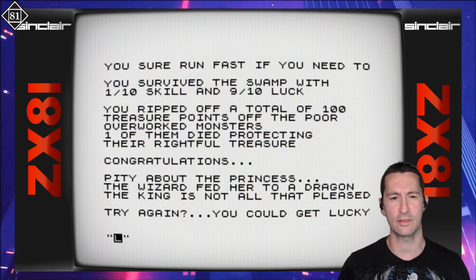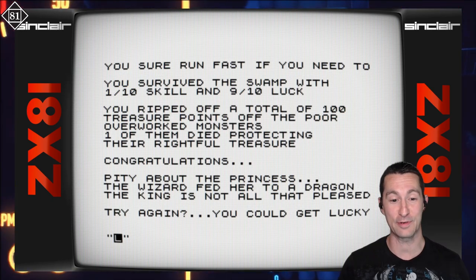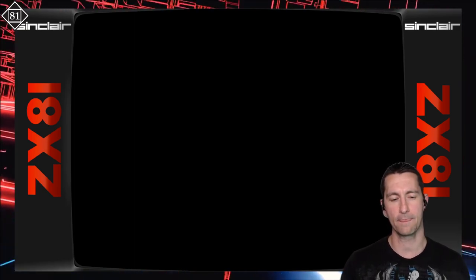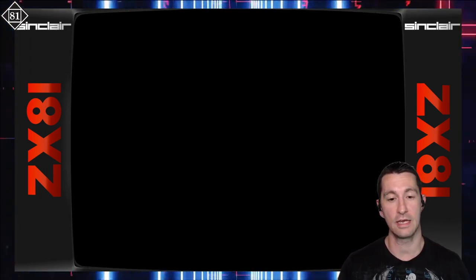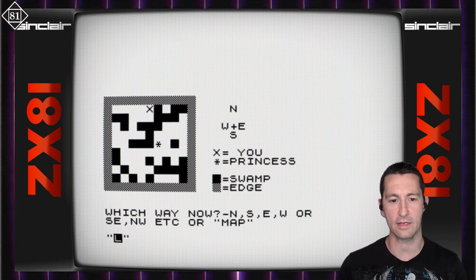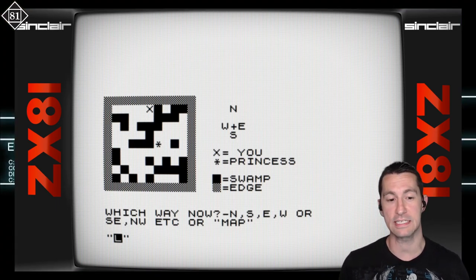Running away doesn't run away from the monster — it looks like it runs out of the game, and then you just leave the princess to die. If we say yes and try again, it brings us back to the beginning. This is a unique adventure game — it's a formula that works really well on the ZX81. Not a lot of graphics, but it gets the job done showing where you are on the map, where you need to go. You can see where the X is, the princess is the star, and as you move around it gives you random events.